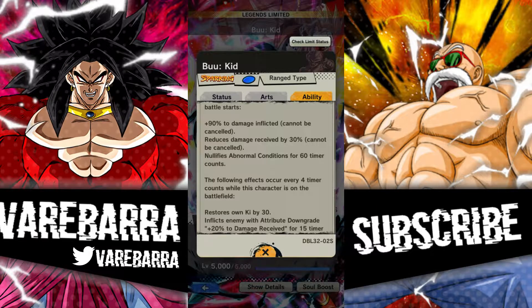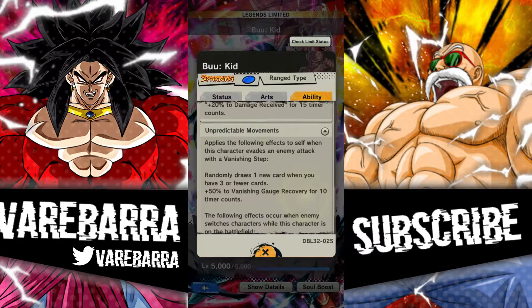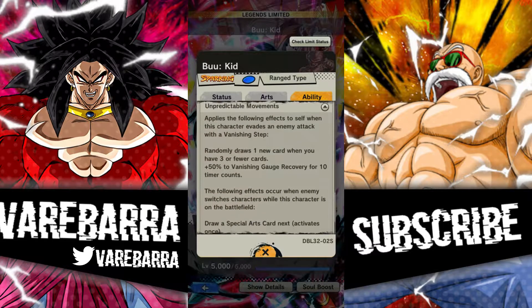It reduces damage received by 30%, which is insane — like if it just stopped there it would already be crazy. It nullifies normal conditions for 60 counts, so you pretty much can't get fainted or get hit with something like the Vegeta Blue strike card health debuff. And every four counts he gets 30 ki and then inflicts your opponent with 20 damage received — that's stupid good.